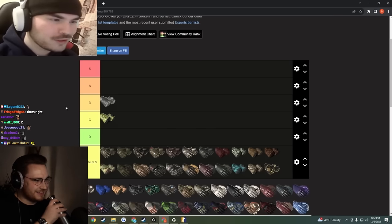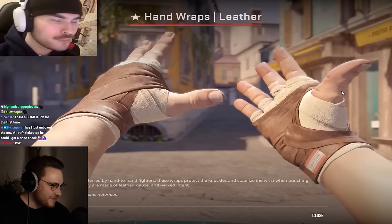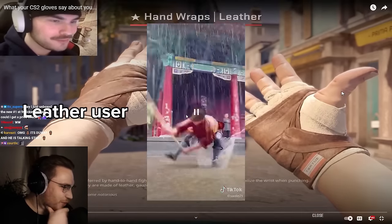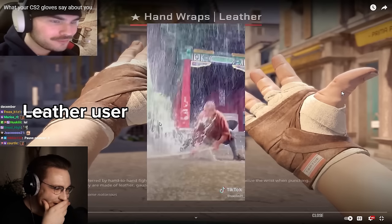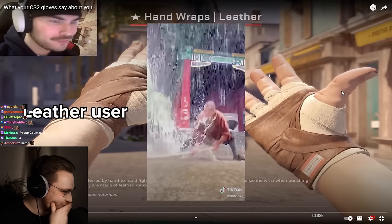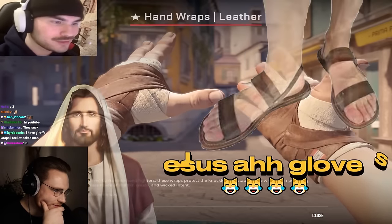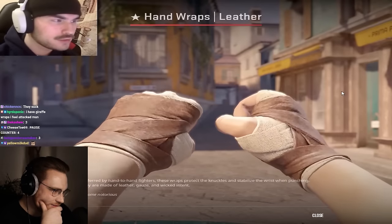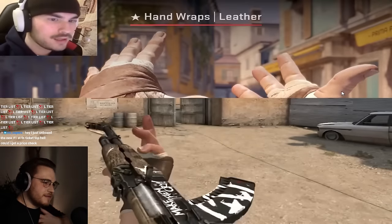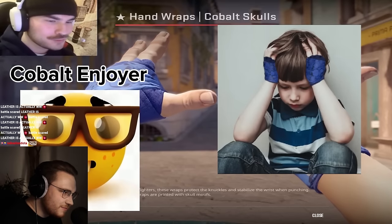I don't know if anyone's made a homeless person loadout yet, but I'm gonna make my own. Next up we got hand wraps leather — kung fu master, Bruce Lee vibes. I straight up forgot about leather hand wraps, which probably means I don't really like them. Actually, I kind of like these a lot. Brown and cream could go really hard — these with a wasteland rebel maybe would look really hot. B tier, might be controversial, but that's just how I feel.